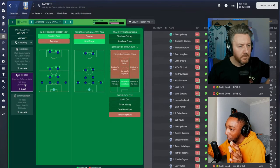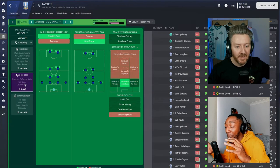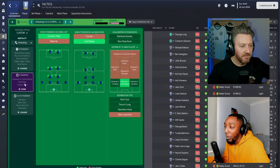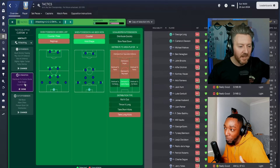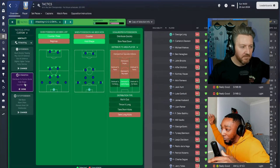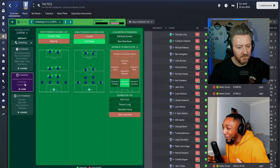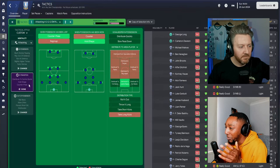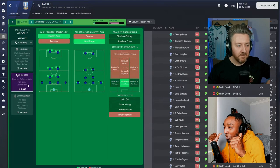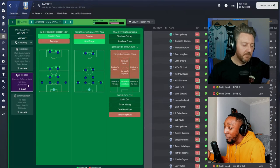Exactly — and spoiler alert, I will be adding the mezzala. If we go on a counter-attack, the mezzala could just instantly roam from position, but we want this to be timed. Once we win the ball, we don't want central midfielders moving from their position immediately. The wingbacks will look to get forward and the strikers will do their thing — but we'd be losing our shape, and that's not what we want.